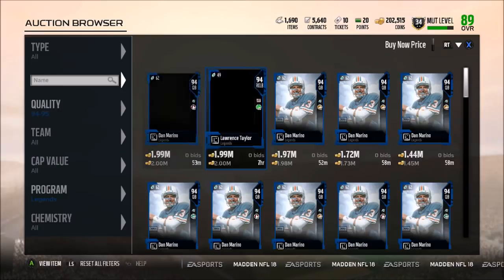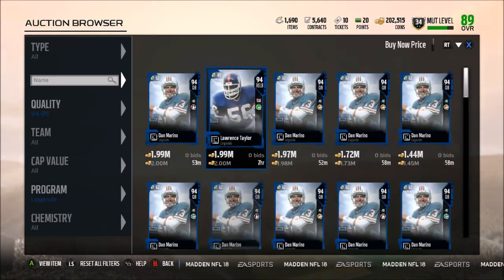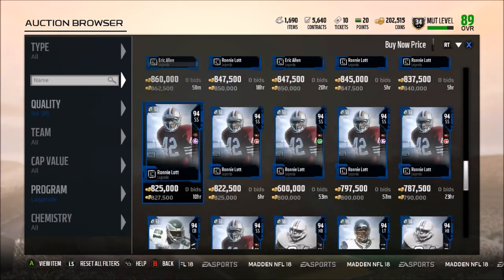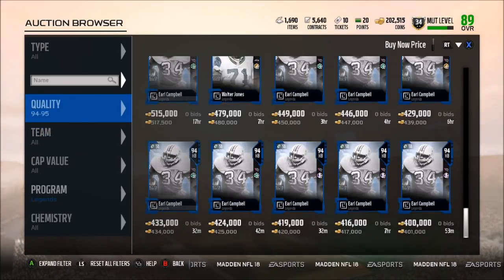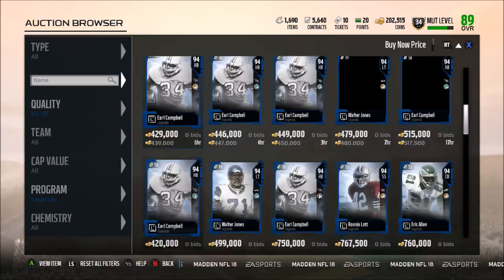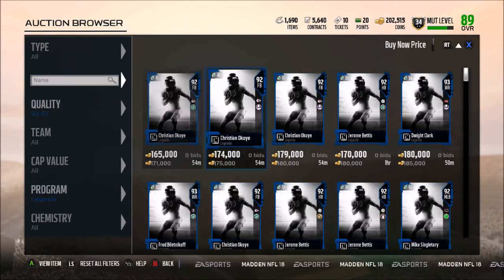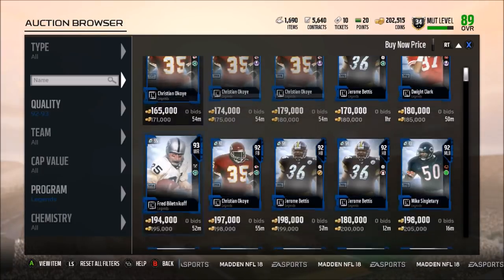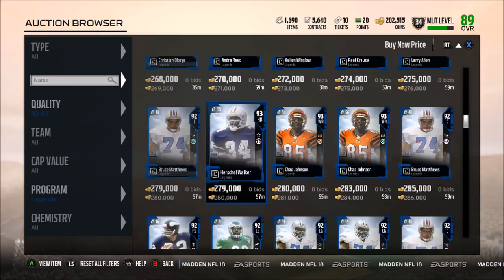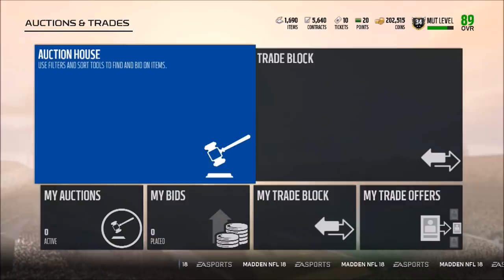Dan Marino is probably the best throwing quarterback in the game, and I'm seriously confused as to why there are so many Marinos on the auction block. The new bundle does give you a guaranteed legend, so if you guys want to snipe some legends — like 93 overall legends — now would be your time. I may try to pick up a Marcus Ware because it seems like people will be pulling a ton of full-set legends out of the bundle today.